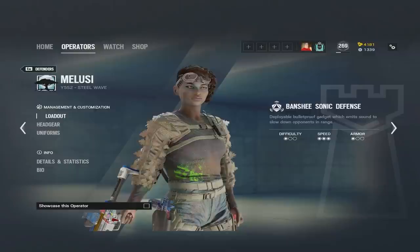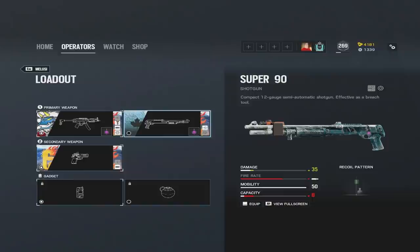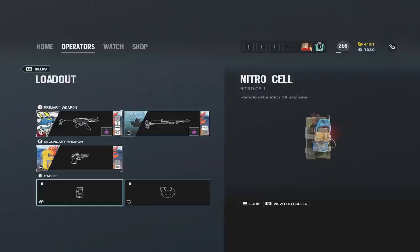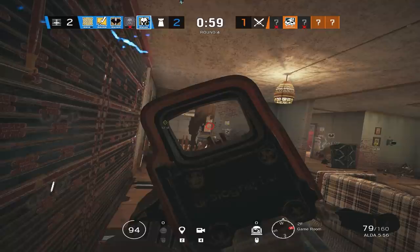Malusi is a three-speed one-armor defender, and arguably one of the most impactful operators in general for every single round because of how much stuff she can really do. With Malusi, you have the option for a primary weapon between the MP5 and the Super 90. Personally, I run the MP5 with Muzzle Break. My advice for your attachment would be between Flash Hider and Muzzle Break. The RG-15 is her only secondary — Muzzle Break on this is pretty much standard for any DMR or pistol. Her secondary utility is Nitro Cell or Impact, and we will be going over those two pieces and how and when to bring them.